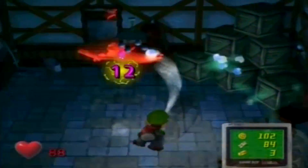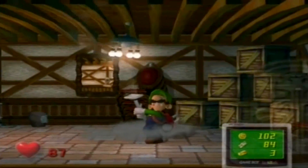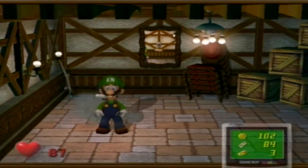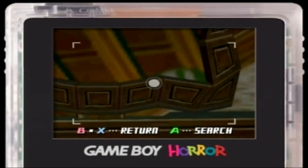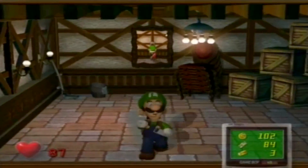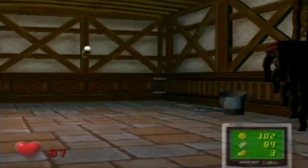I remember as a kid this room stumped me — I had no idea what to do. Knowing the answer to this puzzle now, it's just kind of really stupid. Notice anything fun about this room? There's a button on the wall. There's a hidden button there, and the hidden wall moves and it's wonderful and everyone's happy. I just really love moving walls.